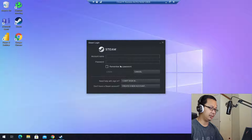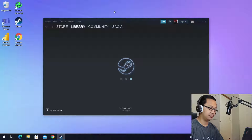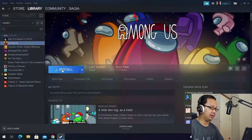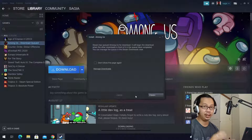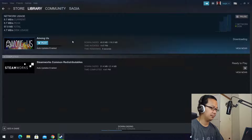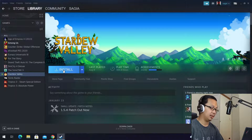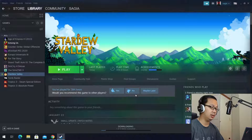Let's log in again to the Steam client. Now let's install a small game like Among Us — a very lightweight game that doesn't require a sophisticated GPU. We'll also install Stardew Valley, which also doesn't require a sophisticated GPU; you can basically use your onboard GPU.